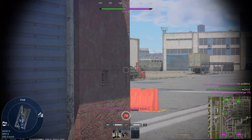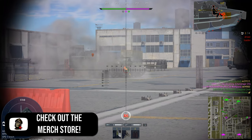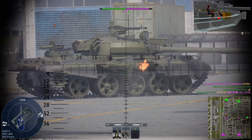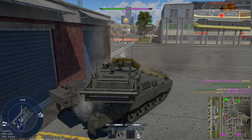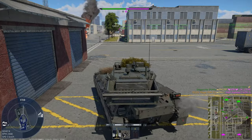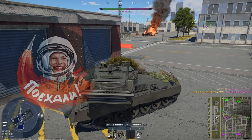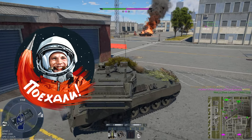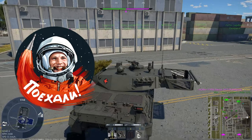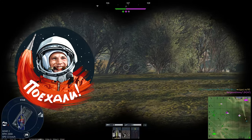Usually in War Thunder they do celebrate Cosmonauts Day in different ways. You'll see that the 'go to battle' button has turned into 'launch', which is kind of cool. There's usually a rocket that fires off in the hangar at some point, which is always nice. And we also get a decal — this time we got the 'Off We Go' decal, available from the 12th to the 15th of April.